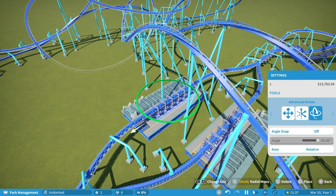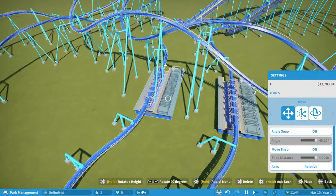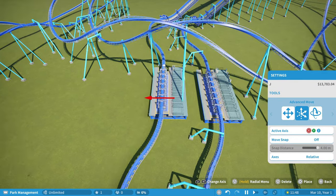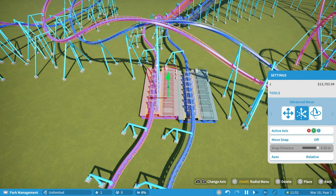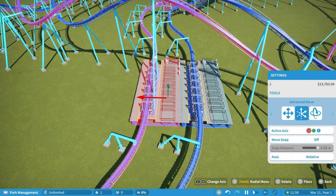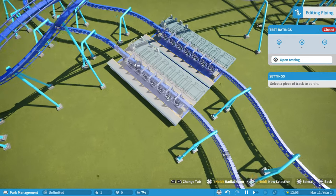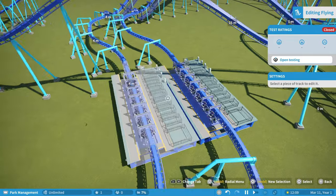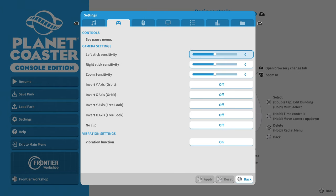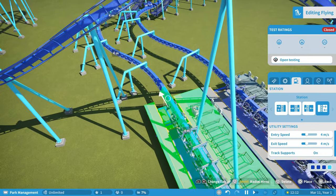That wasn't facing the same direction — there we go. Now I can't overlay it yet and you'll see why in a second, but I'll get it close enough. I need to edit this coaster and delete the station, because you can overlay track but you can't overlay the station. One thing I forgot to mention: you have to go to settings and disable coaster collision, because if that's not on, it won't allow you to overlay track onto track.